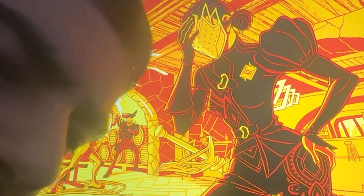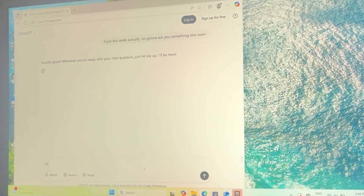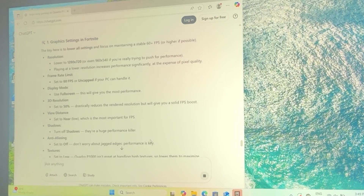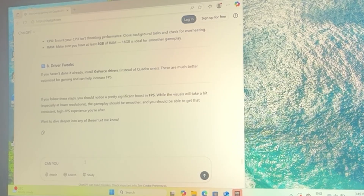The game is running at around 60 to 80 FPS. Let's ask ChatGPT for a game plan. It says: lower resolution to 720p, set FPS cap to 60, use full screen, set 3D resolution to 50%. I actually did all of this already. So I'm going to ask it to make a PowerShell command that modifies my in-game config files for all of these settings.